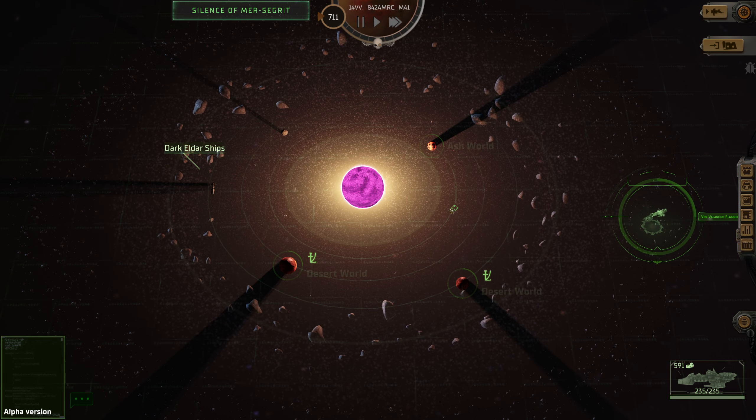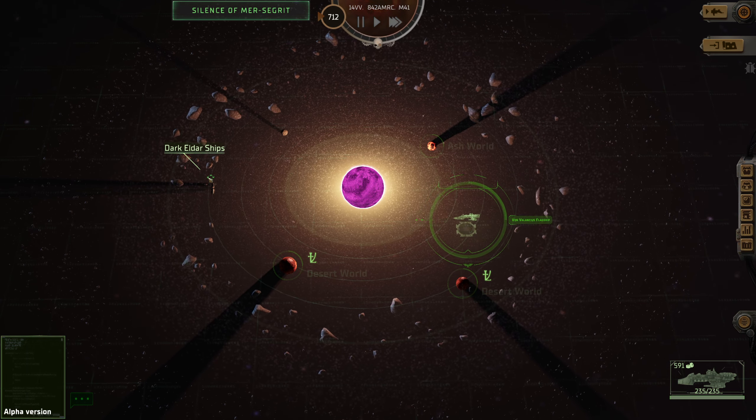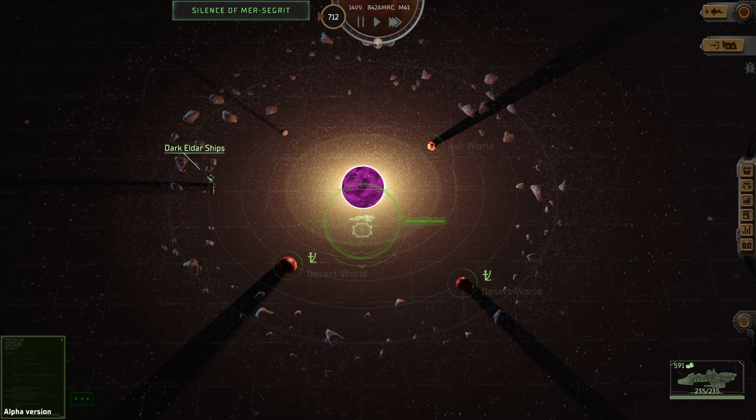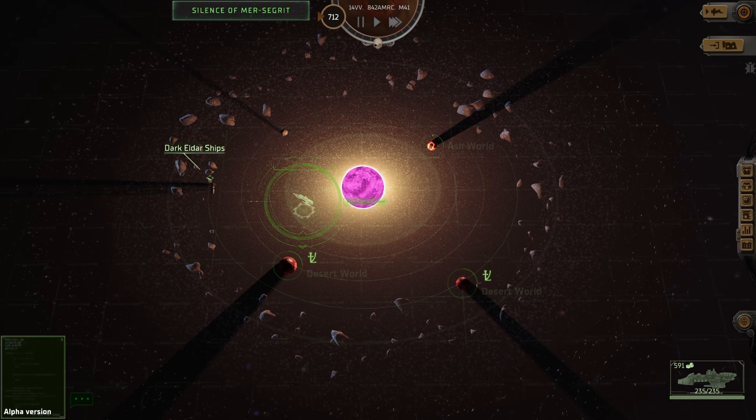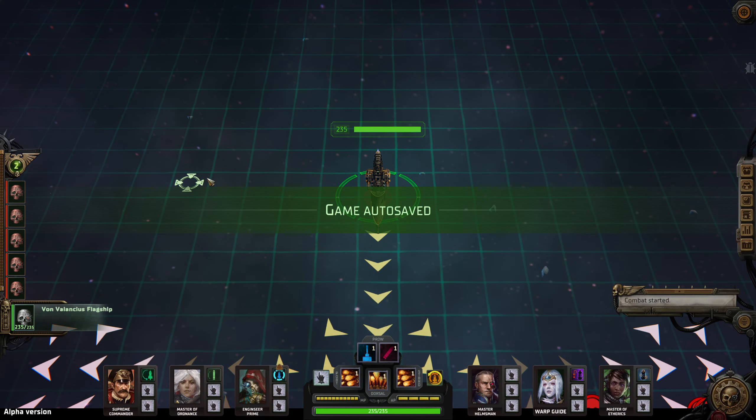We want to visit the system. We've done a bit of offline leveling up as well, because we needed to. Let's zerg towards the Dark Eldar ships to try and protect my convoy. Let's see how this goes.